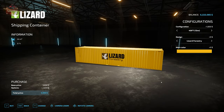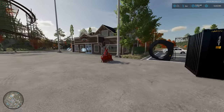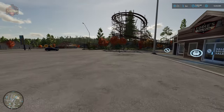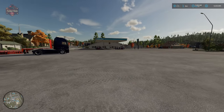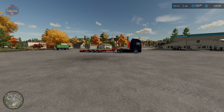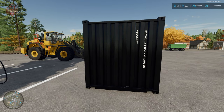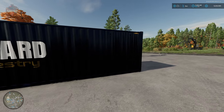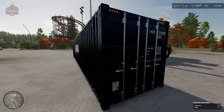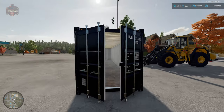Once we have purchased our container it will spawn at the shop. We're going to have to transport the container, and the easiest way is by flatbed. We're going to put the container on the flatbed. Do note there is a front and a back to the container — it's going to be rather obvious because the back has folding doors which we can open with the R key.